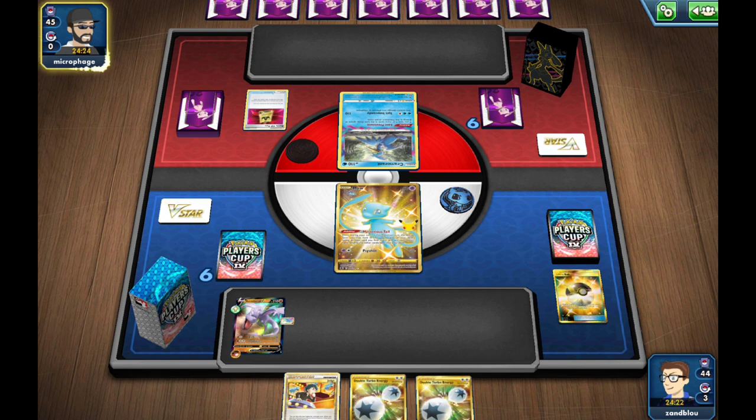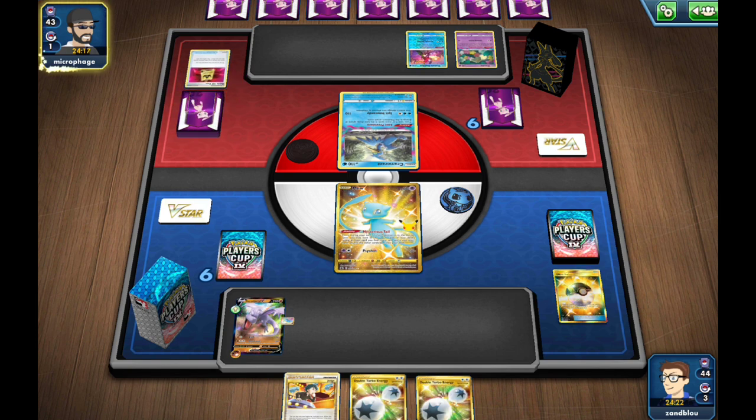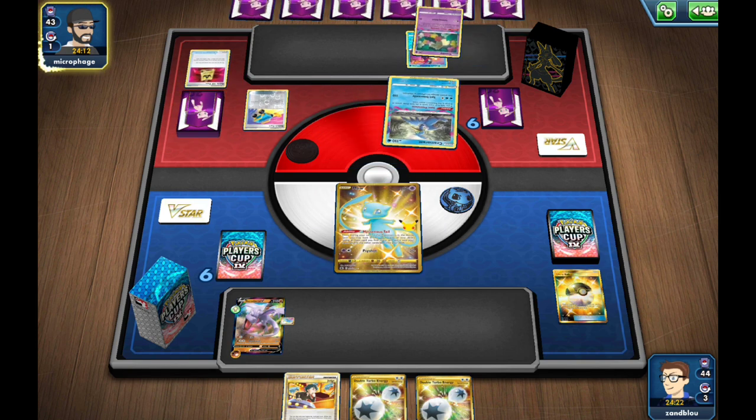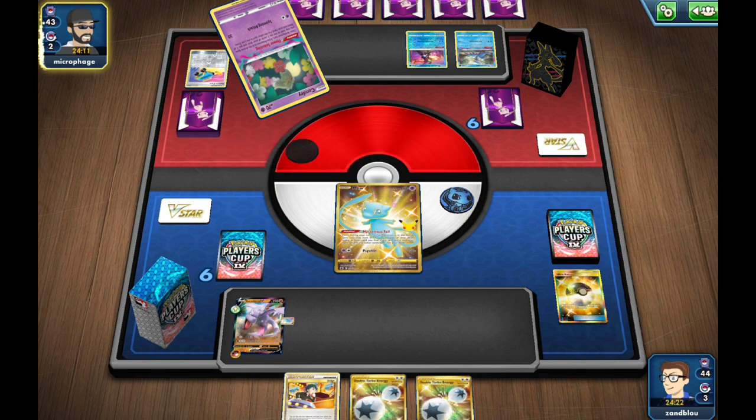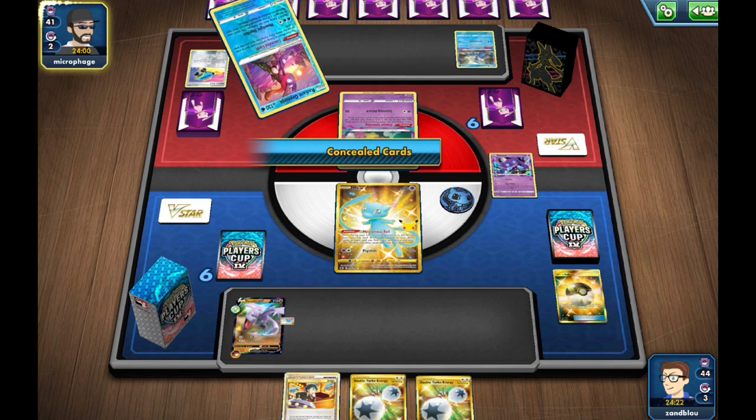I don't actually know if that's the best call. You've got Volcarona too, but those might not be the most valuable cards. Could definitely be like a fourth Marnie or fourth Path to the Peak. I just wanted to be able to protect from Lost Mind and things like that, but there may be more meaningful cards you can add to the deck.